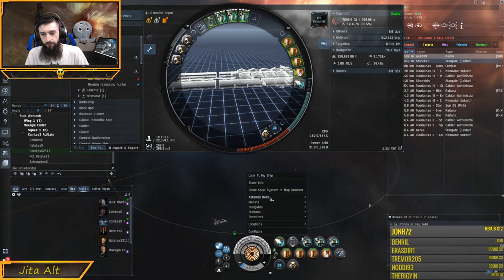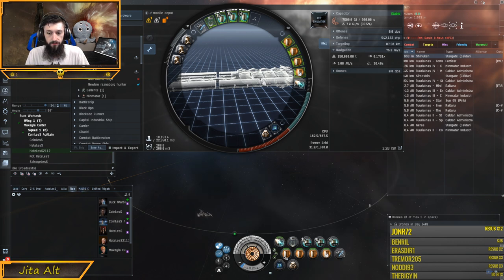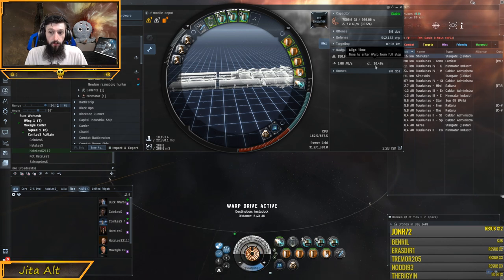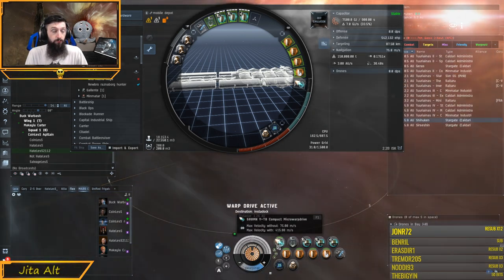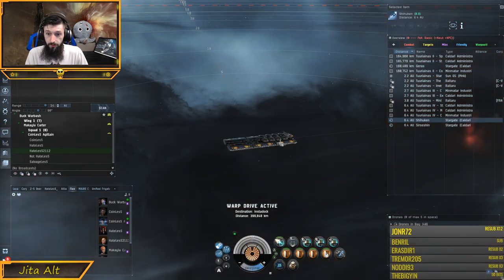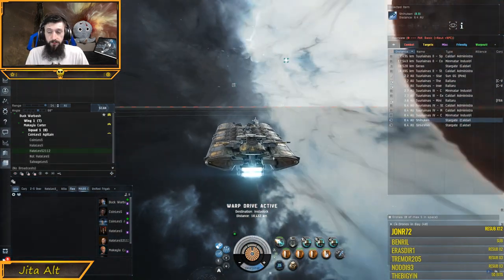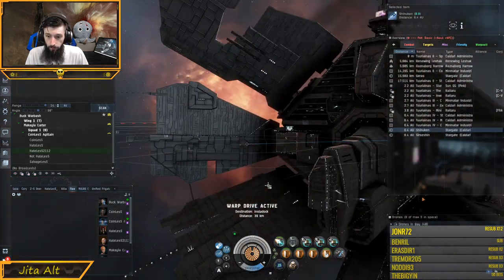Basically, what we're going to do is I've got my instadock here. We're going to go ahead and warp to location within zero, and then I'm going to tap and turn the MWD on. What happens is our ship accelerates — we're already at 75 meters per second, going fast enough to go into warp. Once the cycle ends, our ship has accelerated to the 75 meters per second required, and as soon as the MWD cycle ends, our top speed drops from 415 down to 75, and we immediately initiate warp. There's another thing we can do, referred to as using a web alt — and I'm going to do an edit here and we will be back.